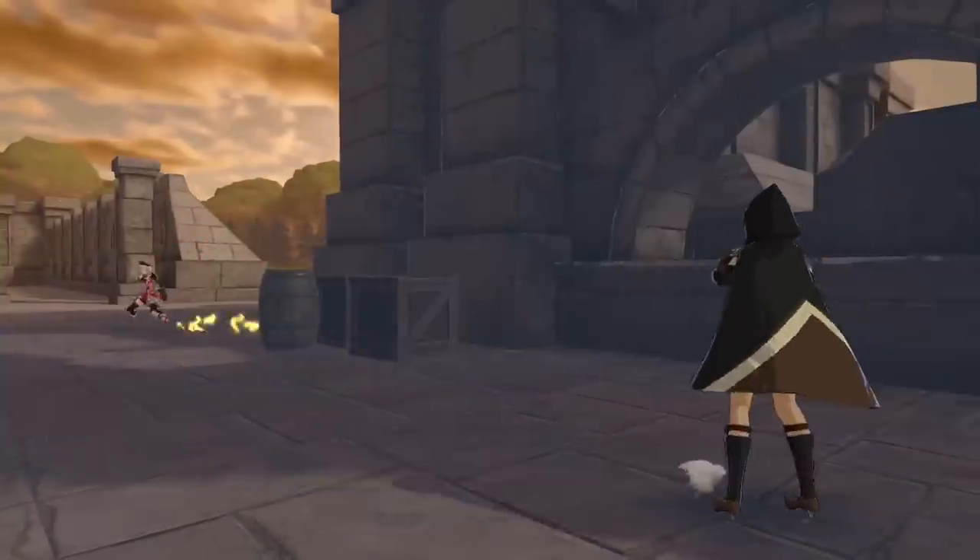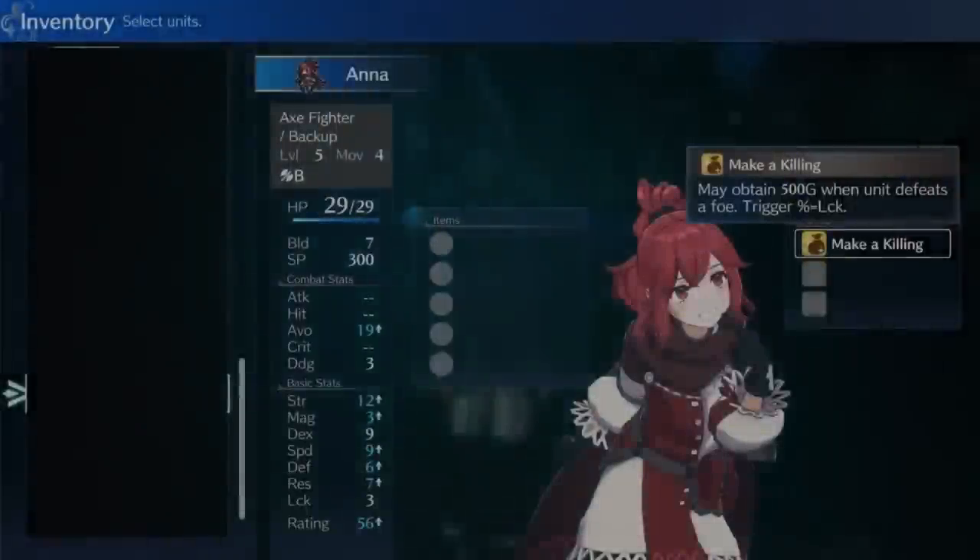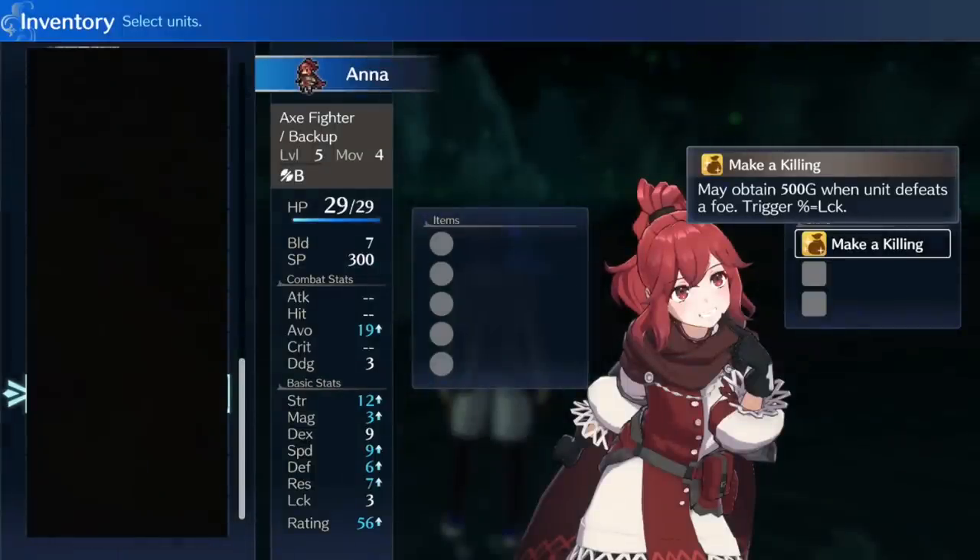What makes Ana so unique to this method is her personal skill, Make a Killing, which has a percentage chance to give you 500 gold after each enemy she defeats. The trigger is directly based on her luck stat, so if Ana has 20 luck, the skill has a 20% chance of activating, and so on.